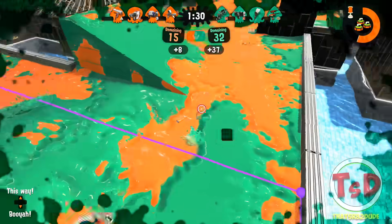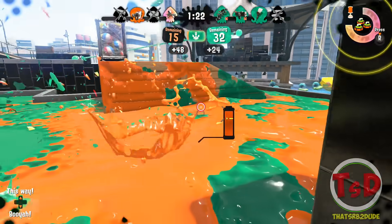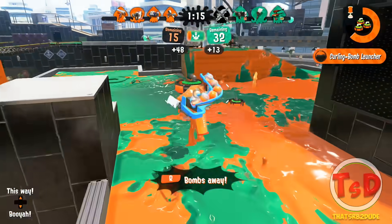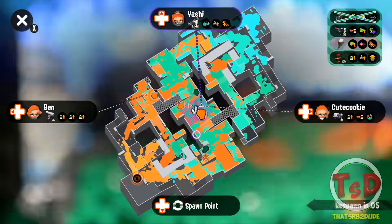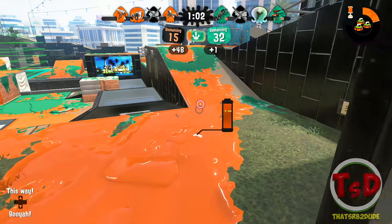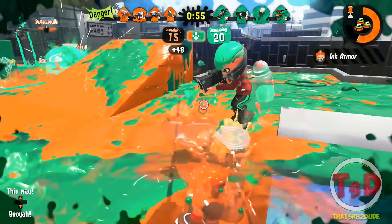I ran out of ink! Okay, I'm alive — and that's the best part about that. I could possibly be dead right now. But there's an Octobrush flanking us. I don't really want you to be near me right now. None of my bombs could have actually popped him there — that's sad. I should probably call out to my teammates that there is an Octobrush that's actually flanking here, but you know, it is what it is. Please die. Thank you.